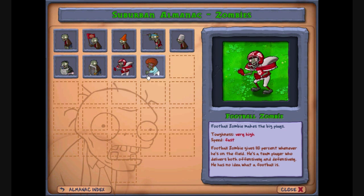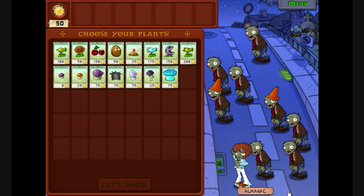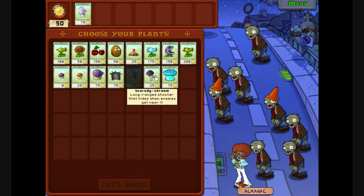So I'll take the hypno-shroom, despite my bad experience with the scaredy-shroom, I'll take that. The ice-shroom temporarily immobilises so I won't take cherry bomb instead.